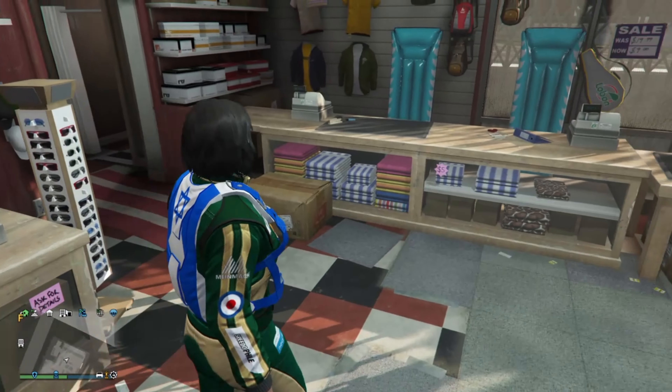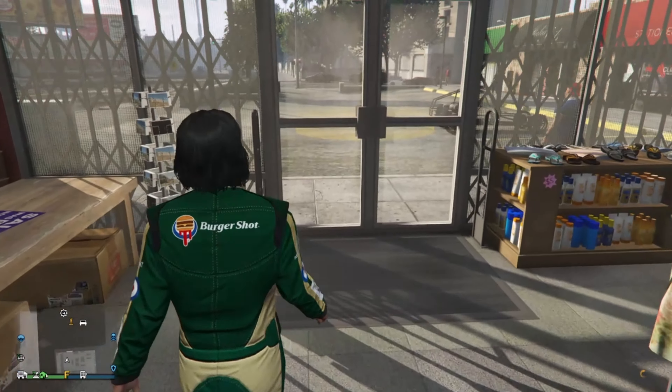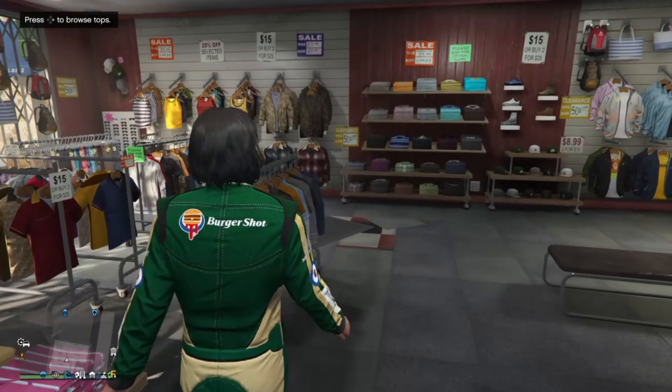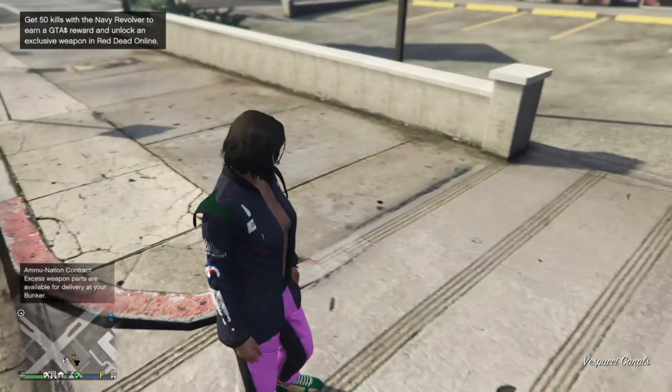Now once you're back on console 1, just take off the parachute and unlock your game. Once you spawn back online, you should load in with this outfit.